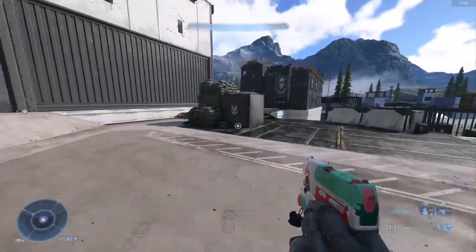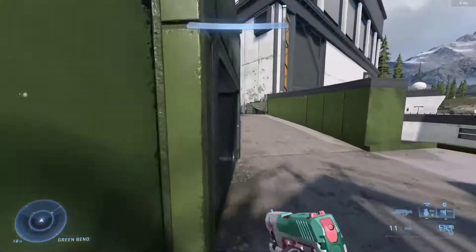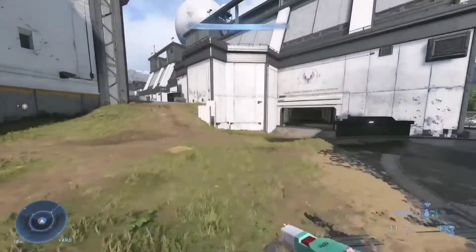Hi guys, it's Halo Mechanic Guy and I'm coming to you guys today with a video on how to grapple slide without initiating a sprint. So right here I kind of give an example of doing the curb slide into a grapple slide, but that's not really the perfect example. Right here, as you can see, I'm not sprinting at all — I just grapple and then I slide.